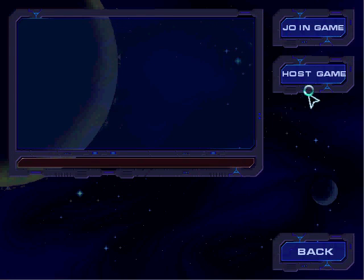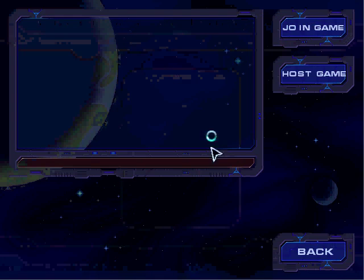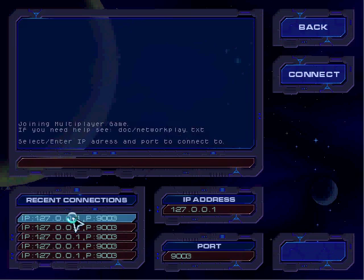You can start by looking at the multiplayer section. We have a better description of how to host your multiplayer game, and we also have the recent connections listed here. In the join game section, we have your recent connections as well.